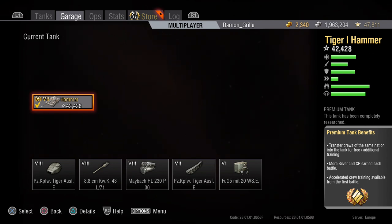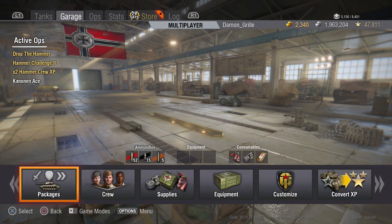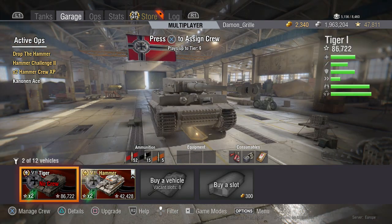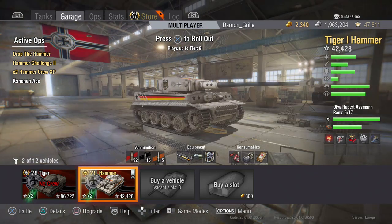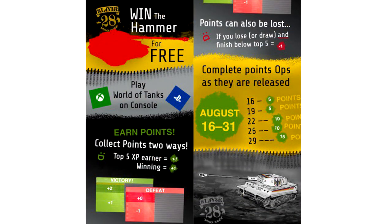The only difference in packages I think is the engine - you've got the Maybach HL 230 P30 there, and it's a slightly different one in the Tiger Hammer, hence the horsepower difference. They both have normal matchmaking - there's no preferential matchmaking. God, that would be overpowered on the Tiger Hammer. So that's about the stat differences between these two tanks.